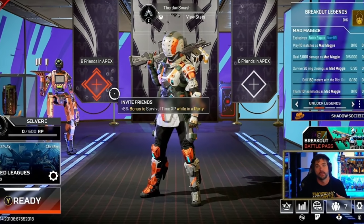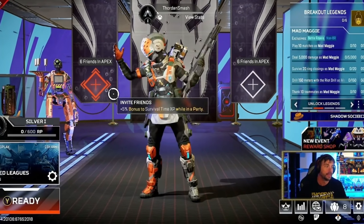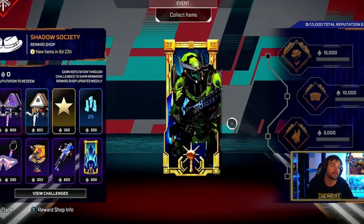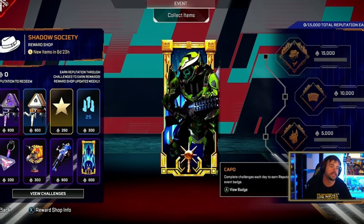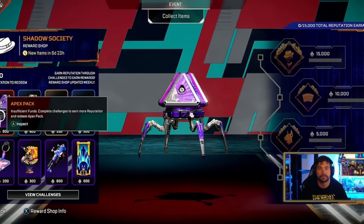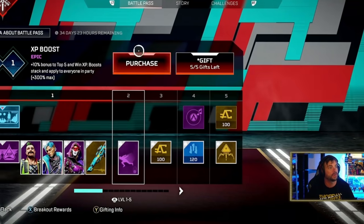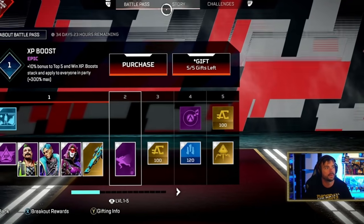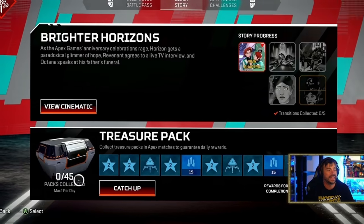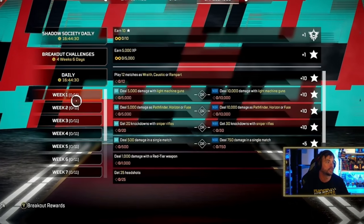Now in the first split I was Diamond 4. Unfortunately it set me back 9 tiers to Silver 1 — that's the first thing that's broken. Second thing: all Shadow Society collection points have been reset completely. I guess you could get an extra event pack if you wanted to try to get the heirloom. The battle pass is level 1, reset all the way from level 85. The treasure packs have been set all the way back — I think I had like 31 or 32 collected. It is back to zero.